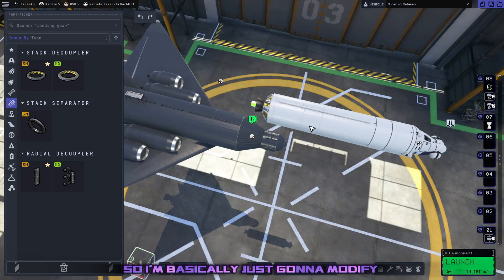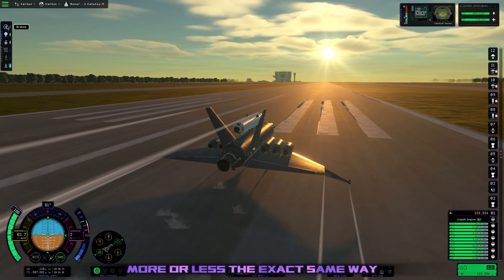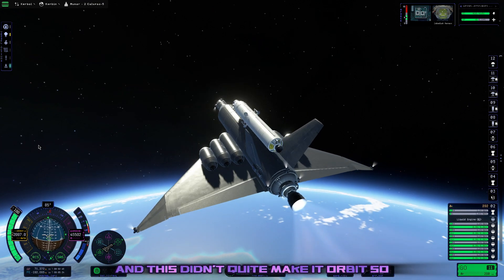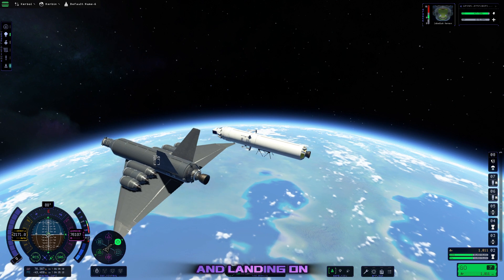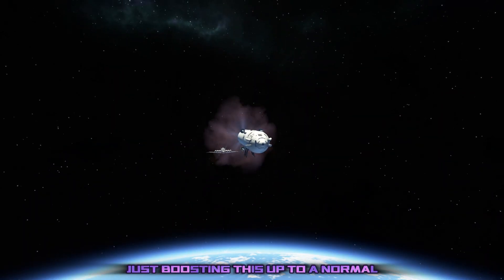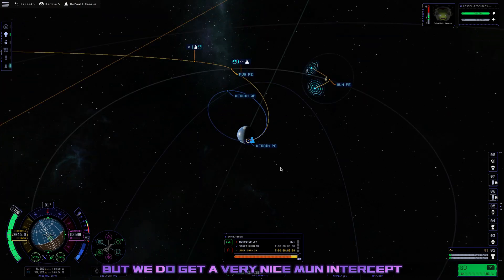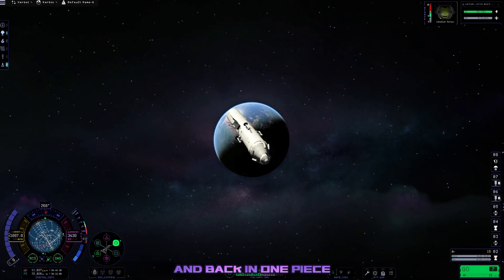I'm basically just going to modify our same SSTO from the last video and launch it more or less the exact same way. Unfortunately, it seems like Jeb and his lander were just too heavy and it didn't quite make it to orbit. So we had to use a lot of our fuel just boosting up to a normal Kerbin orbit, and I am a little bit concerned at this point, but we do get a very nice Mun intercept. I'm thinking if I'm efficient enough, we can get there and back in one piece.